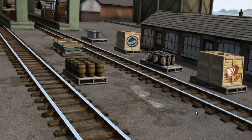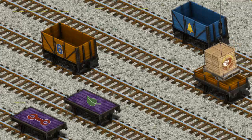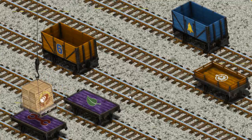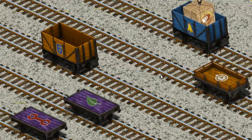It's a busy day at Brendam Docks. Thomas and his friends have many deliveries to make. Salty must deliver the crates of bread to Knapford Station. Show Cranky where the crates of bread are. You found them! Let's lift and load. Now the cargo must be loaded. That's not what we're looking for. Oops. Show Cranky where — we're looking for something else. Try again. You found it!